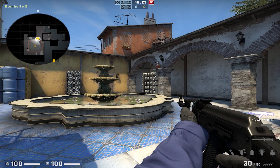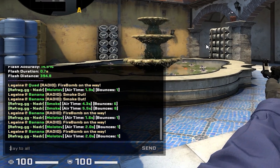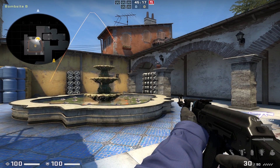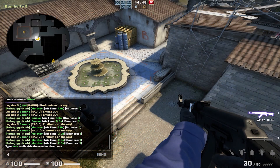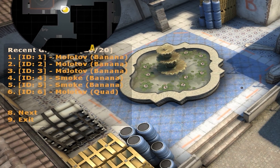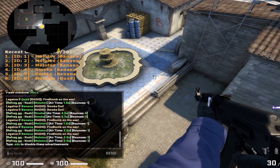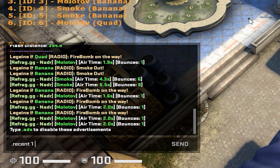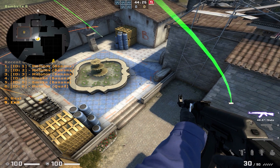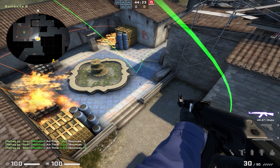These are some of the commands that can help you test the effectiveness of your grenades. .rethrow automatically throws your last thrown grenade. .recent brings up a list of recently thrown grenades — you can choose from the list to have each rethrown, or type .recent followed by the nades' corresponding IDs to have them rethrown together. For example, typing .recent12345 is going to rethrow the 5 most recently thrown grenades.